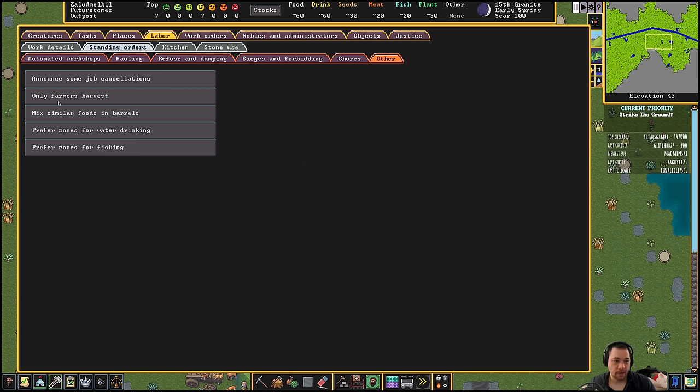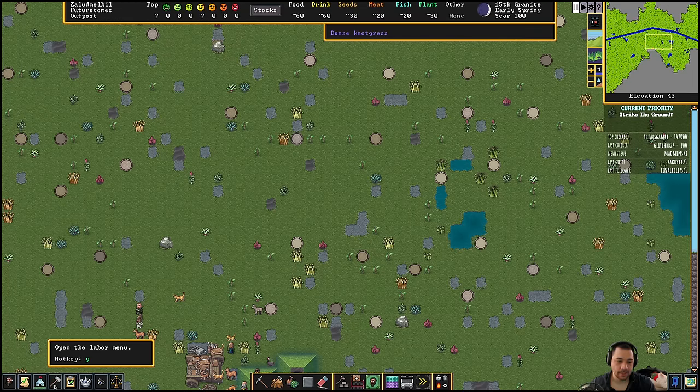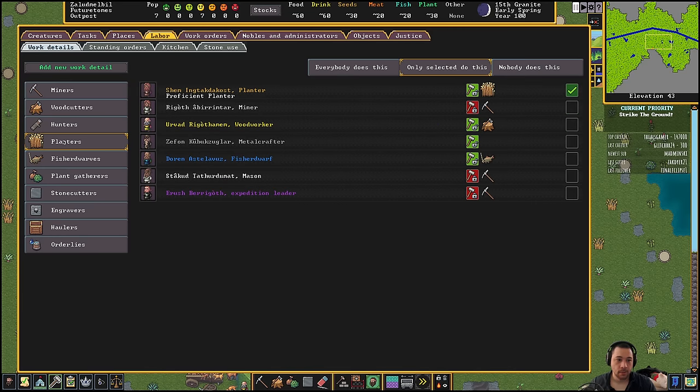And then I'm also going to say farmers only harvest — I don't want anyone else to harvest other than the farmers. But I've already kind of done that in the labor menu with planters only being allowed to plant. So planters will plant and then they will only be the ones that can harvest as well.